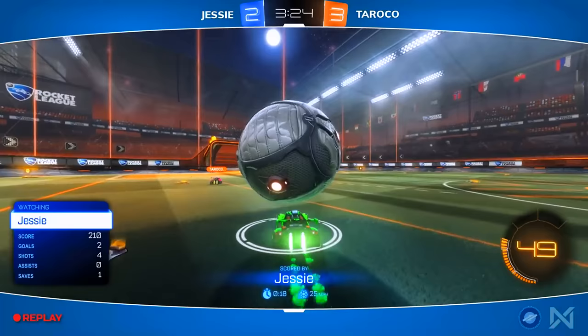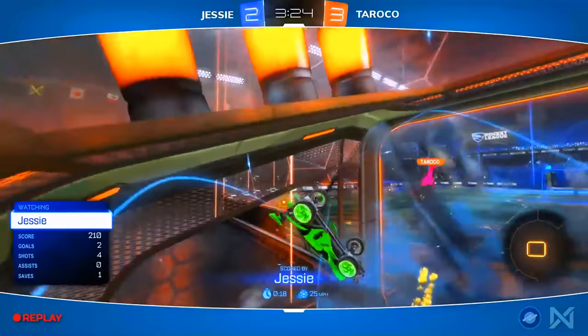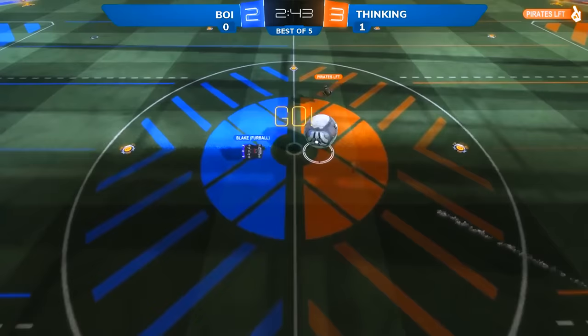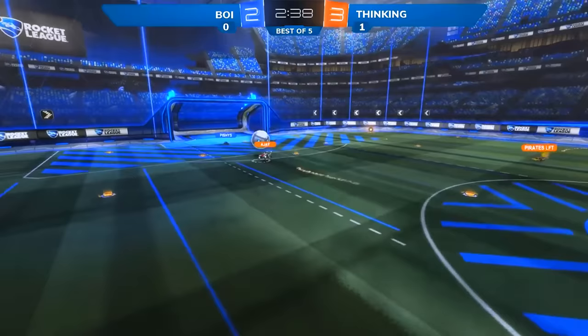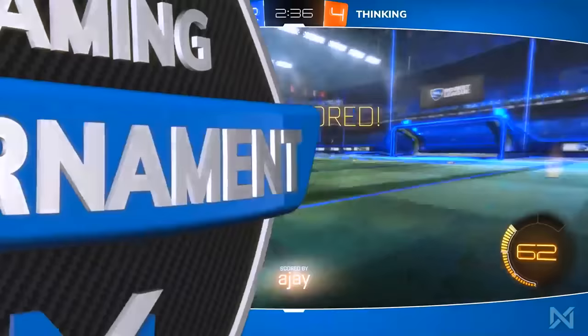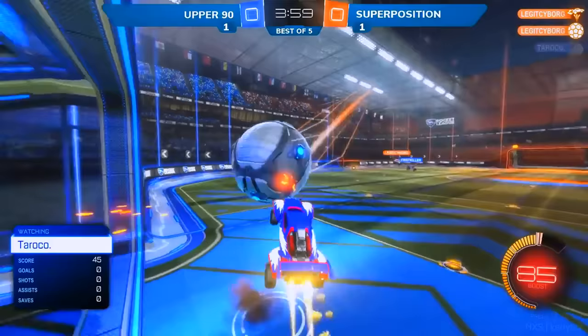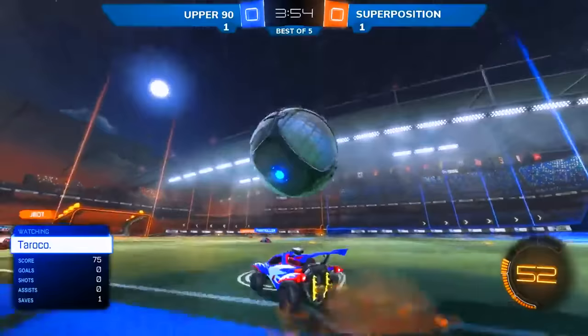Goaltender interference does not exist in Rocket League — perfectly legal and perfectly executed twice in a row. They're thinking they're going to be able to regain some momentum. Coming up on halftime — it's AJ in a one-on-one with Pisces and he fakes him out! The dribble plays end up working for Team Thinking this time. The fake on the dribble is enough, but a good shot from Legit Cyborg on target is knocked away by Toroko. First Killer with an opportunity — hits it off the backboard — and he gets the goal over Superposition.